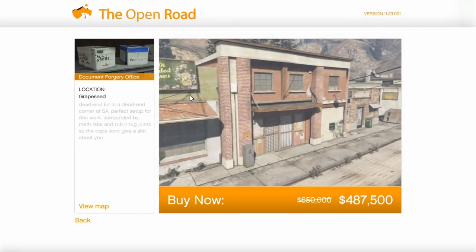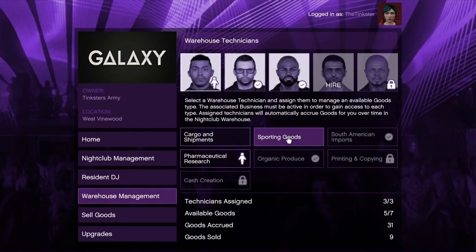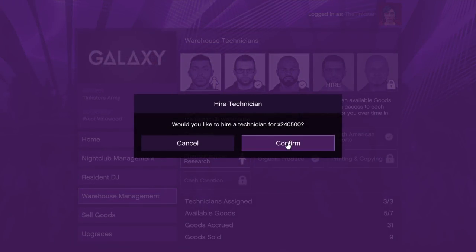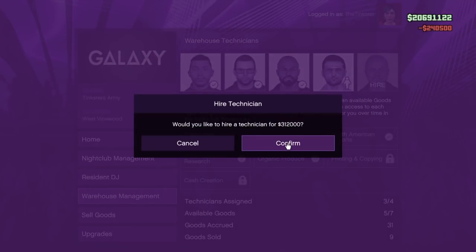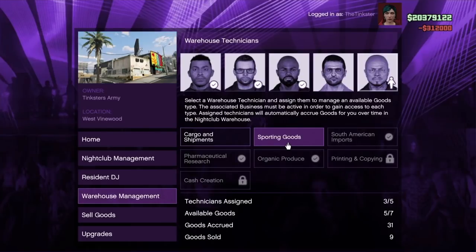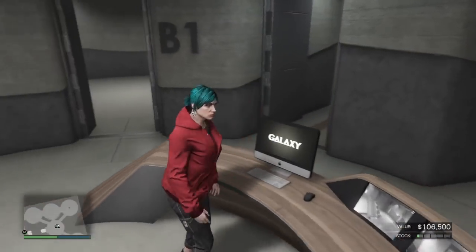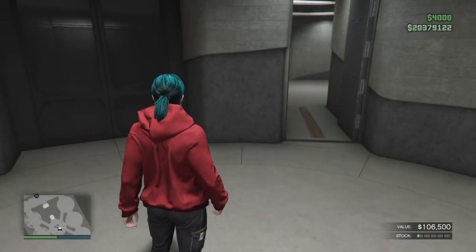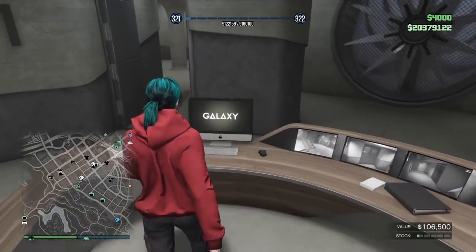I'm buying the forgeries now — there we go, forgeries done. Now in my nightclub, I'm buying this person here which costs me $240,000 — not cheap at all. Then the next one costs me $312,000. These purchases will allow me to source goods for counterfeit cash and the other business.